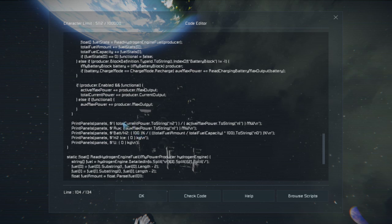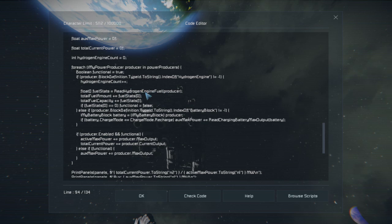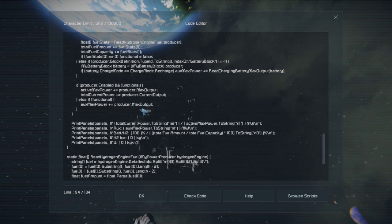Then we're displaying everything — I consolidated the display a bit since this is supposed to be a summary. We're getting the current total power out of the active max power: how much we're using versus how much we could produce with what's turned on. Then we have auxiliary power available on its own line. Then we have battery percentage and hydrogen percentage. Right now battery is hard-coded to 100 — we're going to change this by actually adding up the charge. We have total fuel amount over total capacity from the read hydrogen engine fuel function, displayed as a percentage. Ice is hard-coded to zero, uranium is also hard-coded to zero — both are things we're going to work on today.